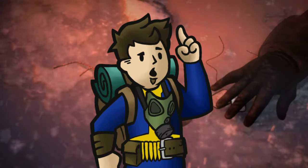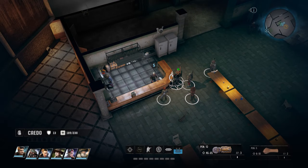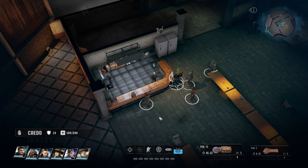Hello there, Rangers. Kato Genesis here with a guide for Wasteland 3. Have you ever wanted a toaster repair diploma? Wave it in someone's face, be like, hey, I know you can make toast, but I can make something make toast again, because I fixed it.